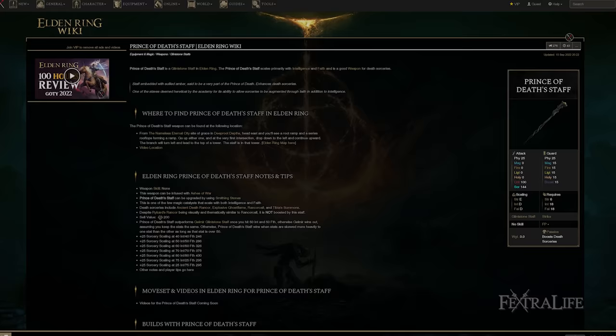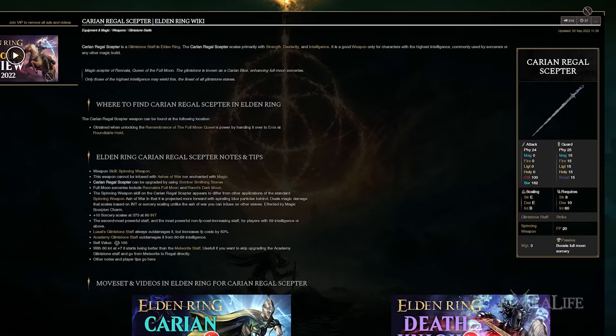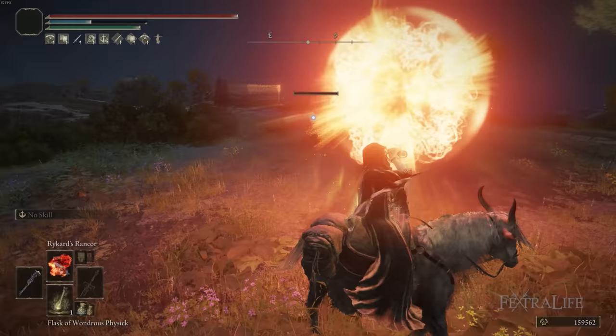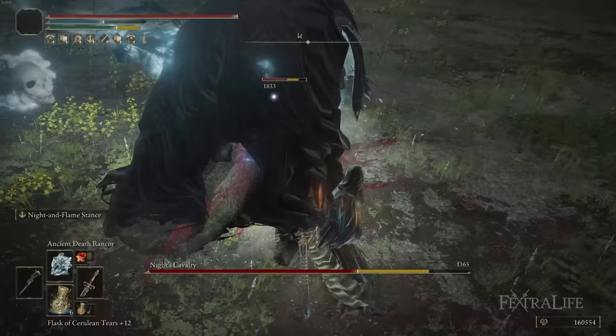In summary, there's no real reason to use the Prince of Death's Staff unless you reach the required stat threshold. You'd be better off casting with the Carrion Regal Scepter at 80 Intelligence, putting the Prince of Death's Staff in your left hand for the 10% damage boost to death sorceries, and casting with the Carrion Regal Scepter until you reach that point. It's an incredible stat investment, which is why this is a NG+ build — you still need Vigor and Mind on top of it all.